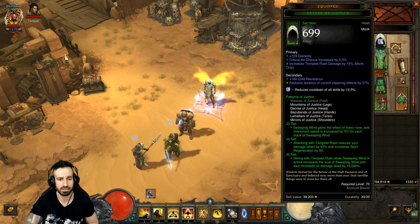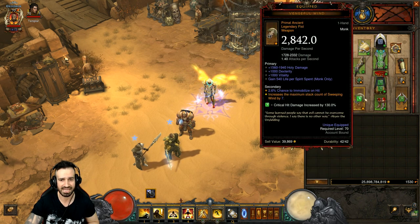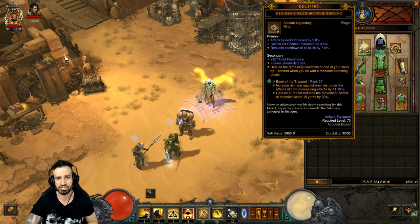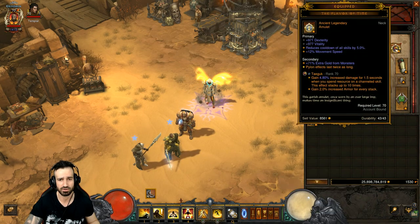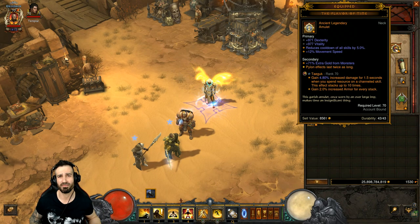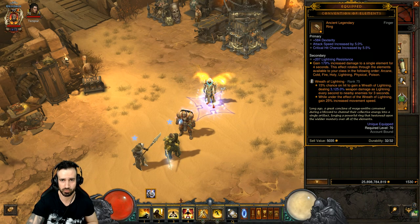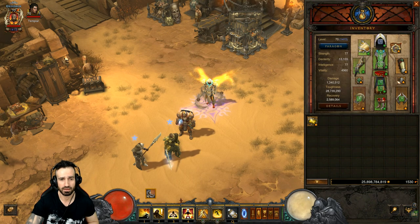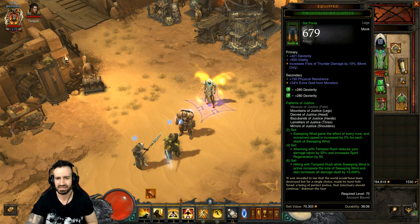For gems, I'm using a Diamond gem in my helm for cooldown reduction. All other sockets use Emerald dexterity gems, including Emerald gems in weapons which increase critical hit damage - 130% on each. The legendary gems in jewelry are Bane of the Trapped, Wreath of Lightning, and Taeguk. You can also try Gogok of Swiftness in place of one of those. I find one speed gem is usually beneficial enough. Wreath of Lightning gives 25% movement speed while active, so we're going to be moving incredibly fast.